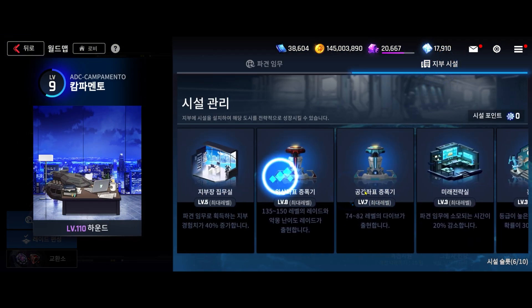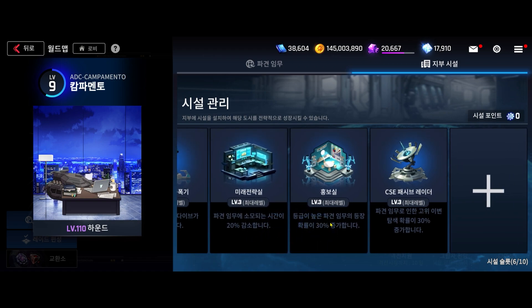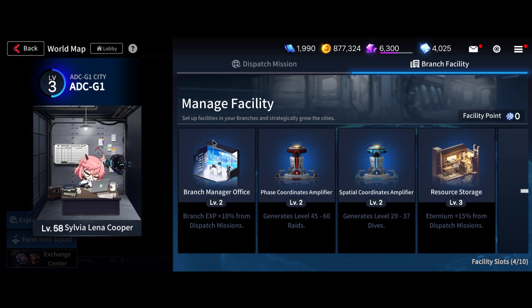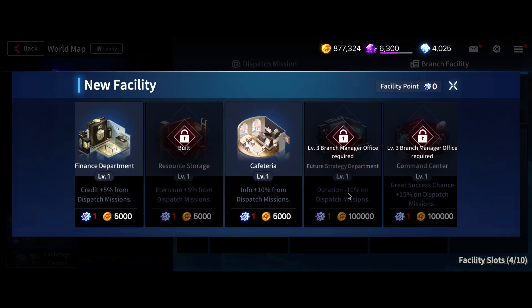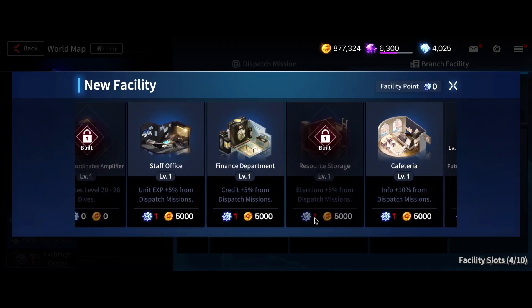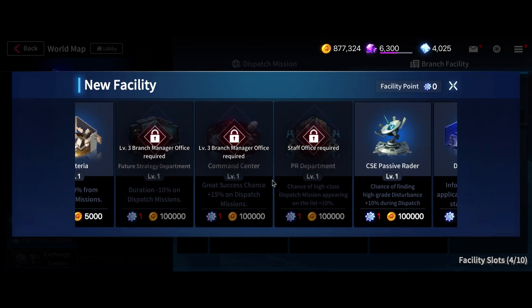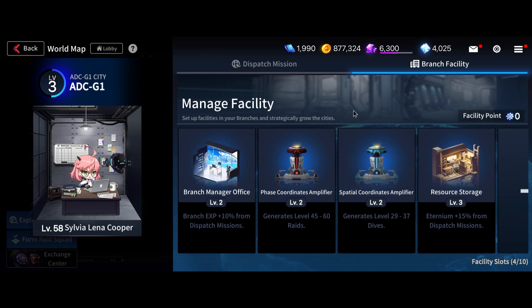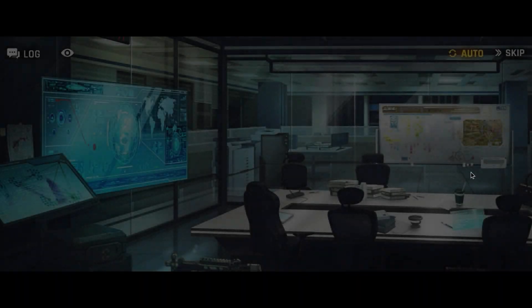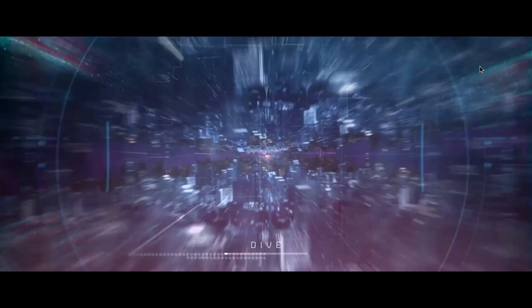That's pretty much it for the branch facility guide. You can add more dive or raid activity slots if you want, but I don't think it's really worth it. That's the short guide for branch facilities and what I've built on my Korean server. I've been playing this game for a while using this method and I've been getting a lot of resources from it. But like I said, different play styles come with different preferences, so build what works for you. Anyway, thanks for watching and I'll see you guys next time — bye bye!